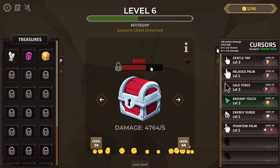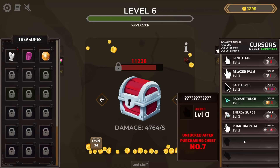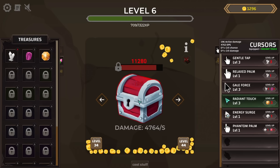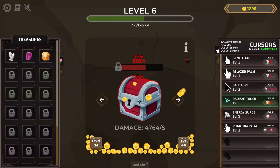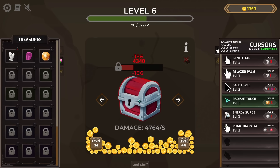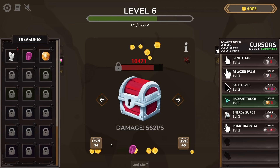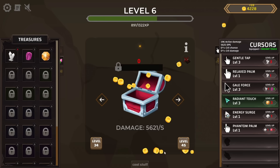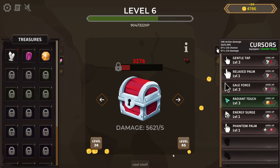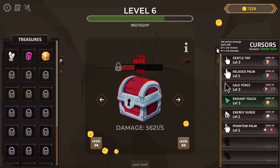Just like that we're here — a sequoia chest. And we unlock two more cursors, Energy Surge and Phantom Palm. The speed we're going through these things is crazy. I thought they'd have a whole lot of health, but all those upgrades make it seem like nothing. That just means we need more upgrades to go through them even quicker. This one still pumps out an amethyst every now and then, even though chances are a little less because there's more treasures to drop.